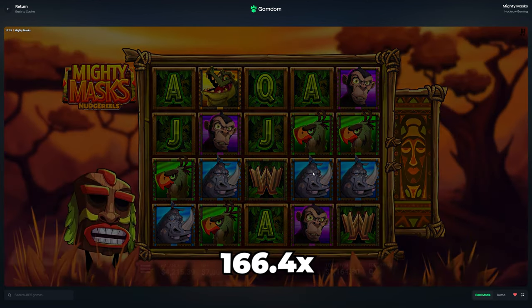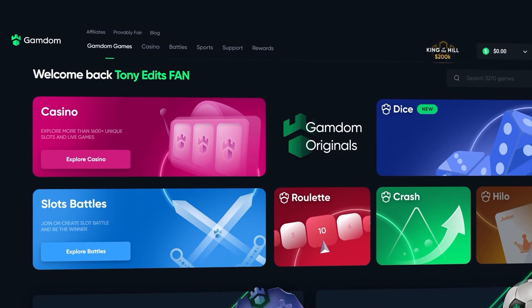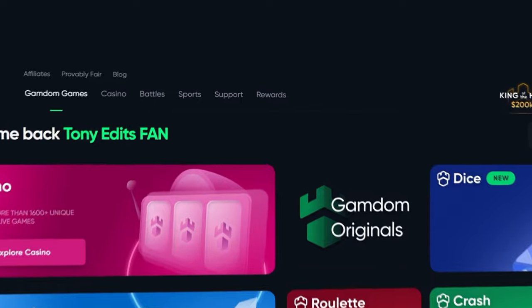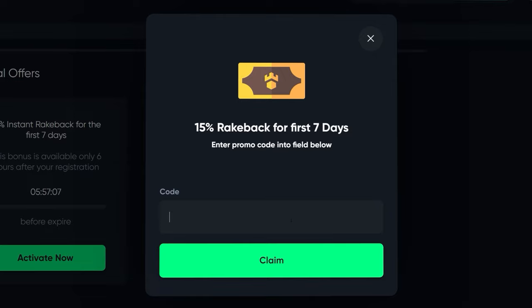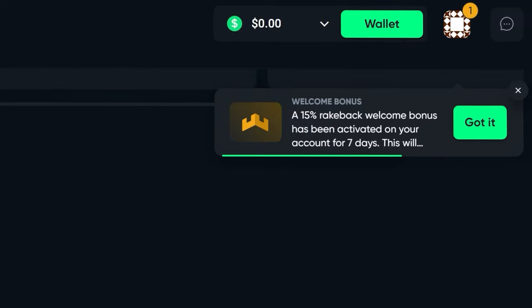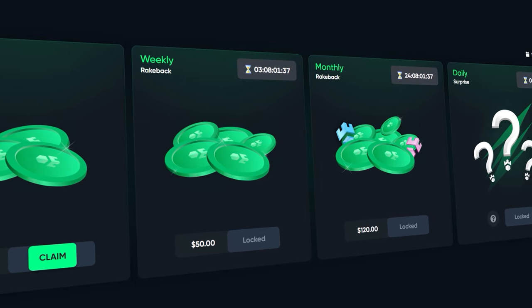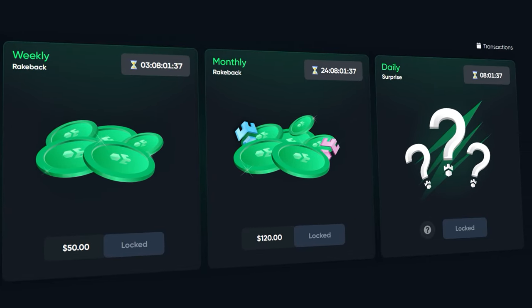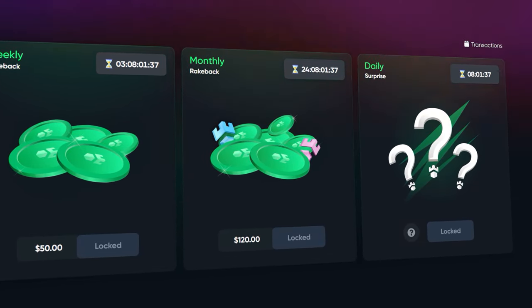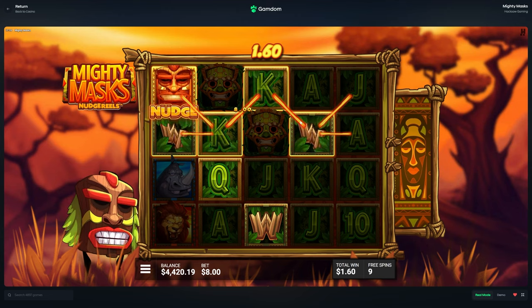Before we get back into the video guys, if you are above the age of 18 and new to Gamdom and want a chance to claim some rewards, go to the rewards button after registering. At the bottom of the page you will see a box that says 'claim bonus' - type in code TONY EDITS to instantly unlock a 15% rakeback for your first seven days, as well as instant rakeback, weekly rakeback, monthly rakeback, and a daily surprise bonus every 24 hours.